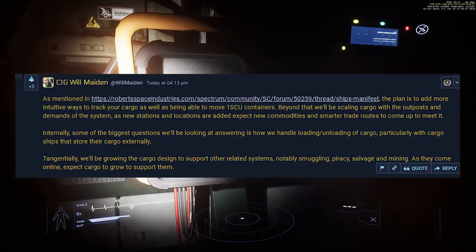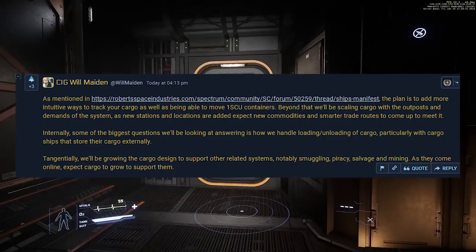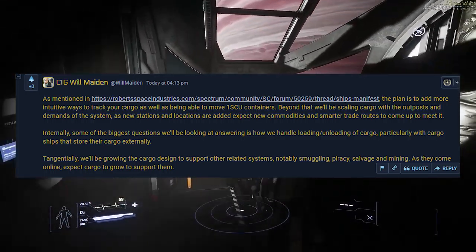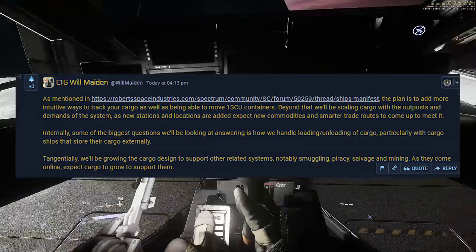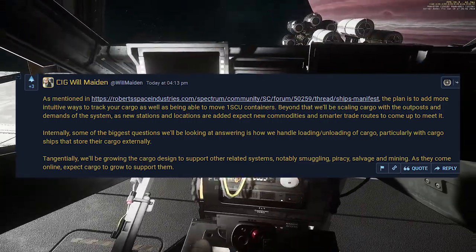Internally, some of the biggest questions they're looking at answering are the handling and loading/unloading of cargo, particularly with cargo ships that store their cargo externally. They're also going to be growing the cargo design to support other related systems, notably smuggling, piracy, salvage, and mining. As those mechanics come online, expect cargo to grow to support them.